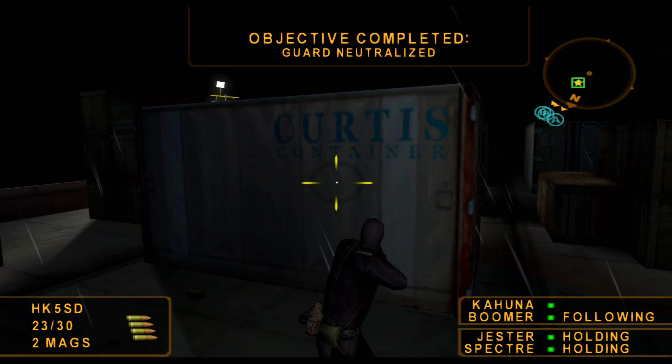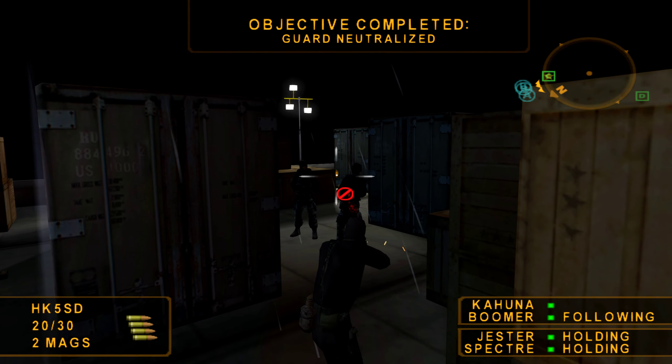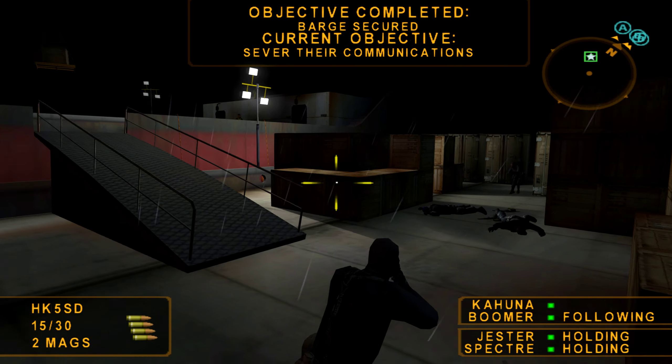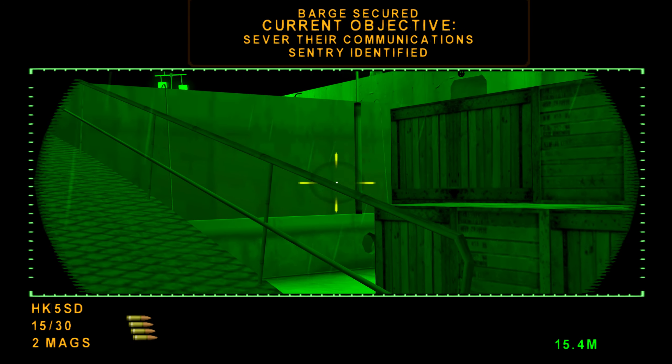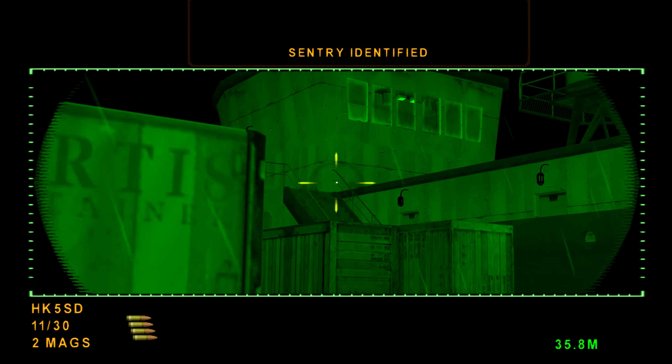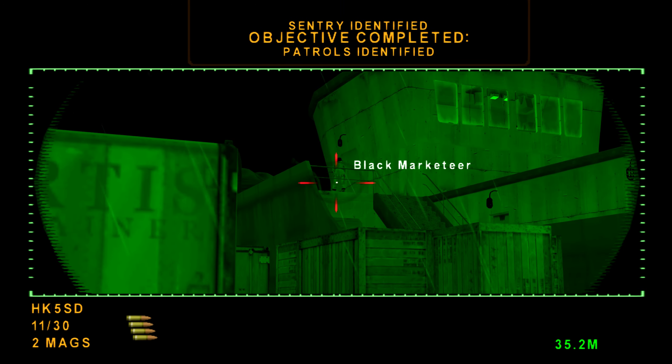We can probably see the sentry guys from here if we use our binocs. Remember to keep out of sight, keep a low profile, and remain silent if you do not want to be detected by the terrorists. We're in international waters, Commander. We need their communications taken out.